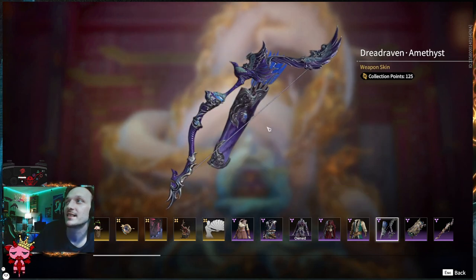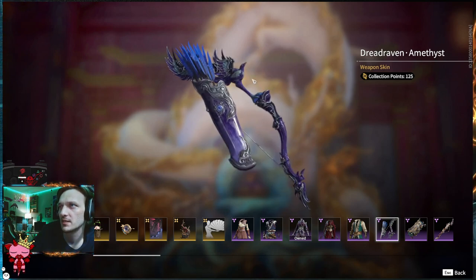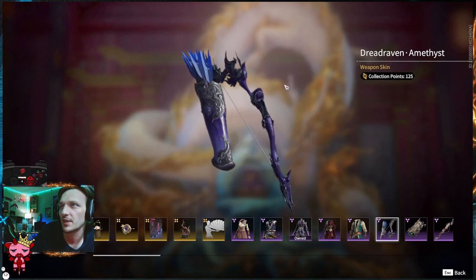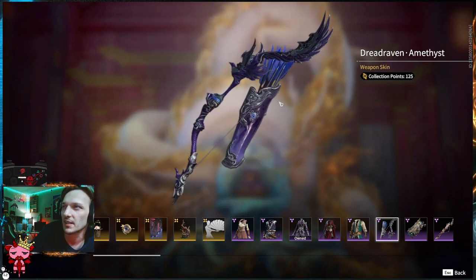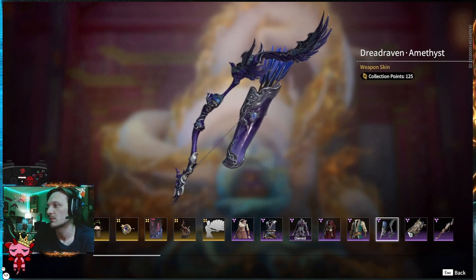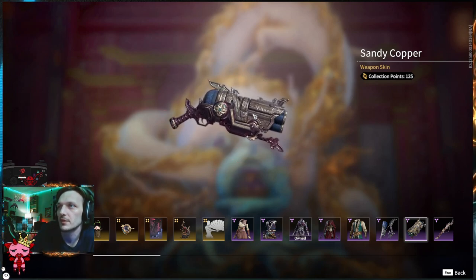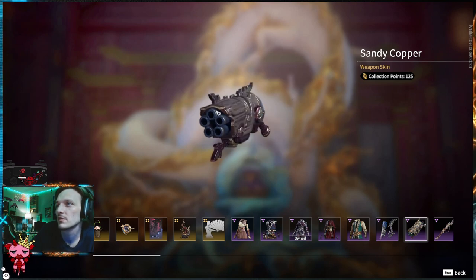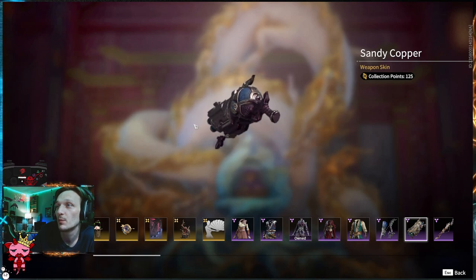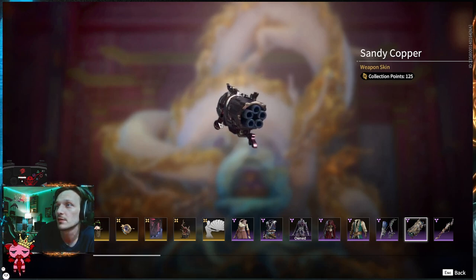Dead Raven Amethyst — I think we've seen a lot of Dead Raven bow skins, and this is a purple version of that. Pretty wicked. The quiver's kind of cool, almost simple and clean. It's got a little jewel on the side of the quiver. Moving on to pistol skin — Sandy Copper. It is a copper, not quite a gold, almost like brass. It's got this purple bottom, which is really good, and then a blue back, blue barrels. I like that.